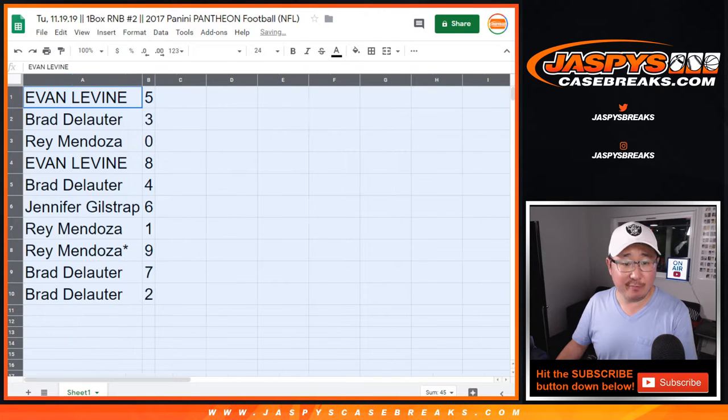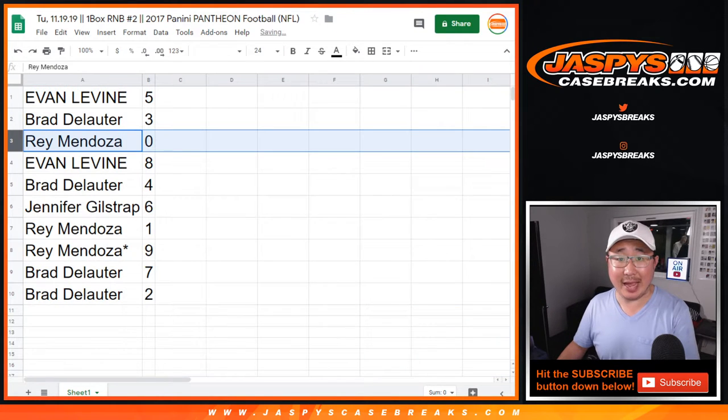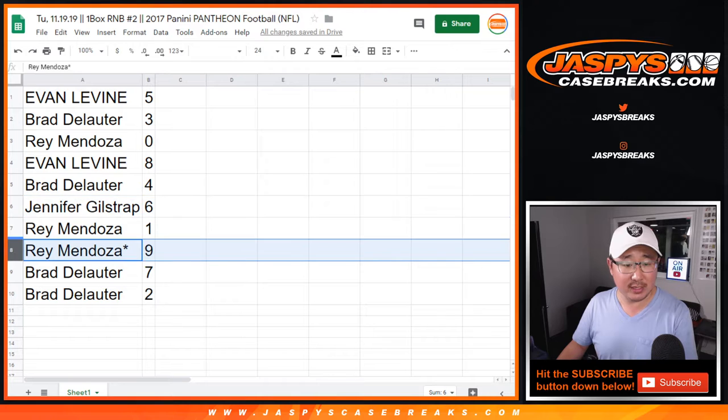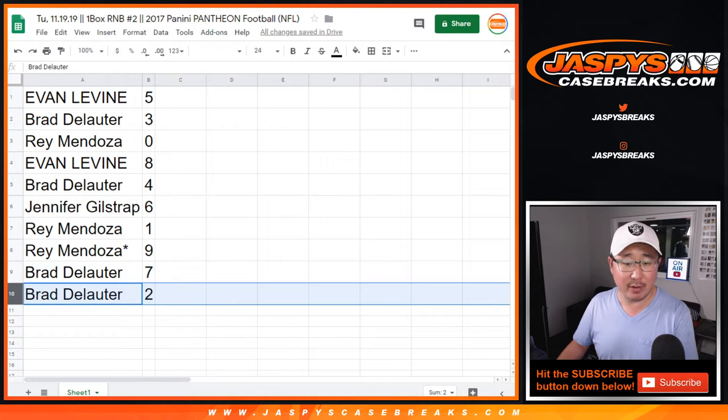Evan with five, Brad with three, Ray with zero — you'll get any and all redemptions in this box including one-of-one redemptions, although it doesn't matter because you have one anyway. Evan with eight, Brad with four, Jennifer with six, Ray with nine, LastBawDMojo, Brad with seven, and two.